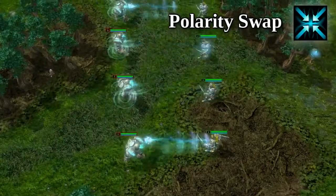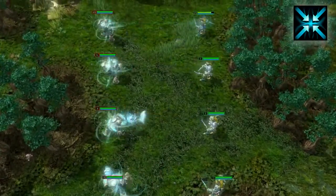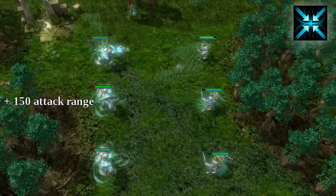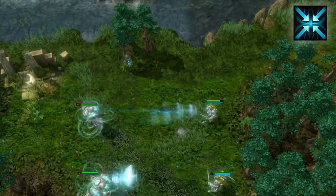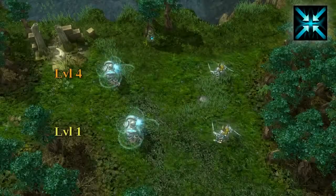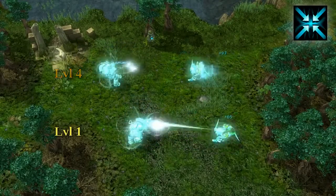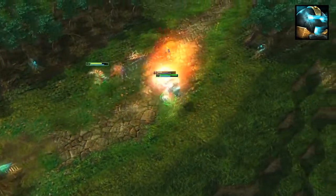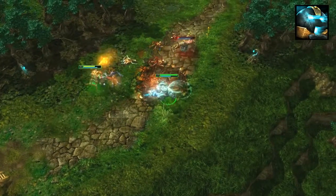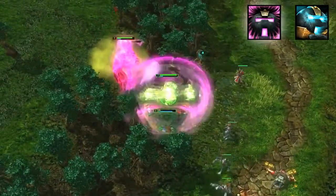Flux's third skill, Polarity Swap, passively gives him bonus attack range up to a max of 550 when combined with his base attack range. When activated, it allows you to toggle his Polarity from the default blue to pink for push. This bonus also applies to the casting range of your Surge, capping it at 600 range instead of 400. It's especially important to level this passive ability since it gives you enough attack range to safely last hit and harass in a lane, and more importantly gives you the option to switch your Polarity and push away enemies when necessary.